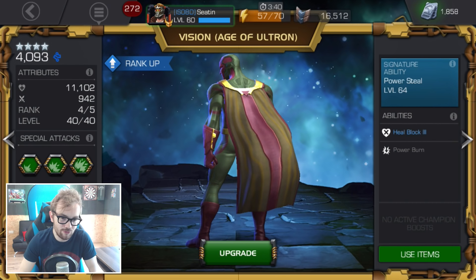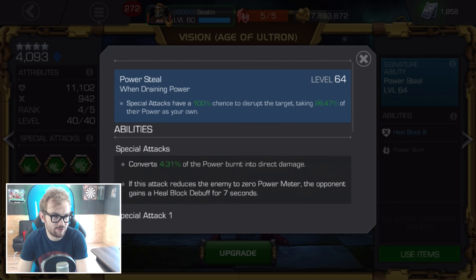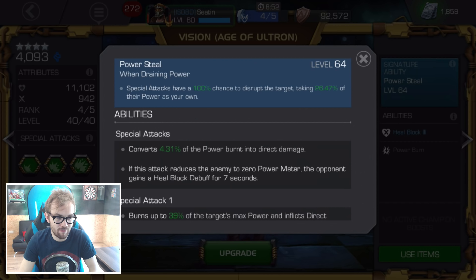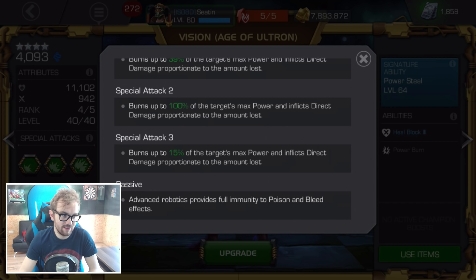The two versions are fairly similar overall. The main difference is how they gain power: Vision Age of Ultron gains power when he uses a special attack, while Classic Vision gains power at intervals of roughly every 10 to 15 seconds. Classic Vision also has slightly higher prestige. With patch 12.0, Vision's power drain damage has roughly doubled, giving him a solid damage increase. The core playstyle is: get to special two, hit 100% power burn for total power denial.